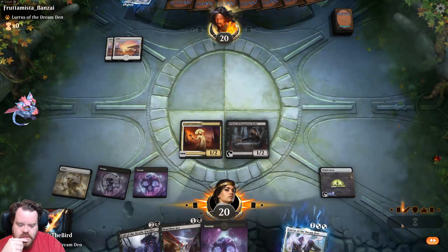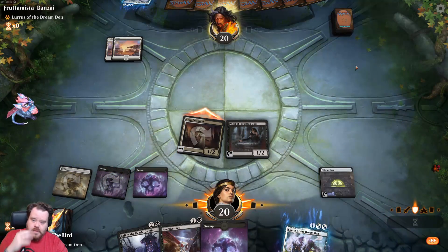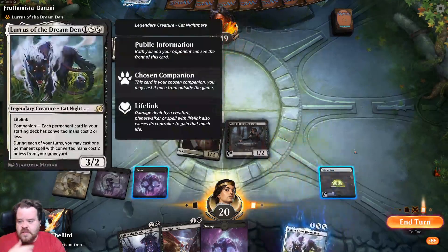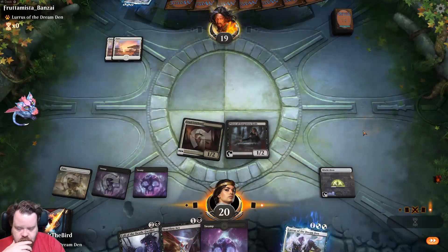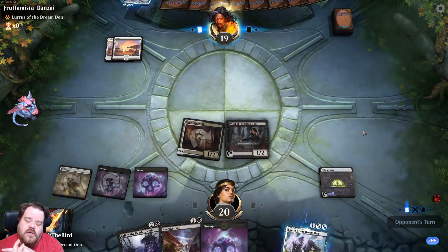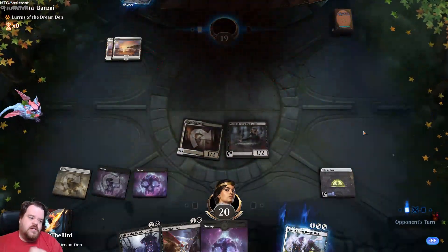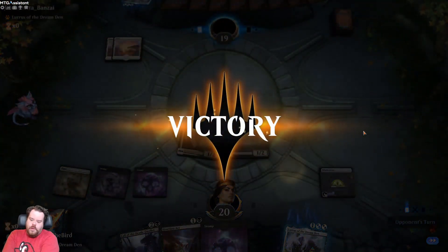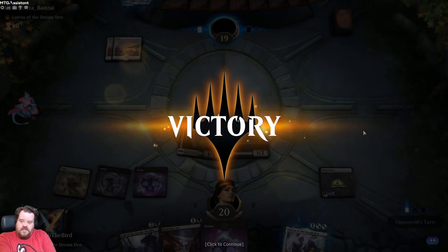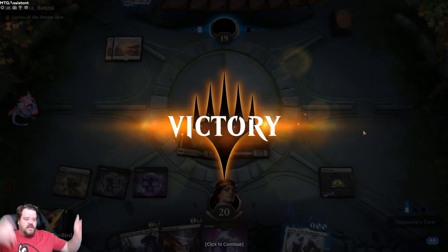They appear to be playing mono-white Lurrus, which is actually pretty decent. With mono white you can have cards like the healer's hawk and other lifegain stuff. Mono white Lurrus is not bad, but hey — we beat the Lurrus deck, I guess.